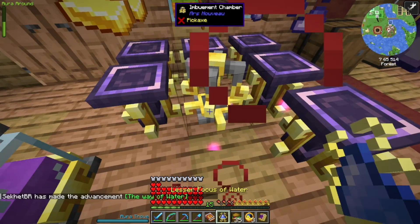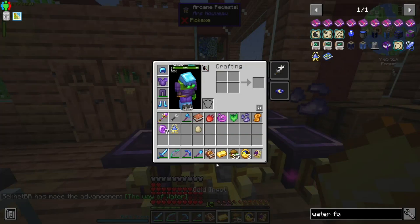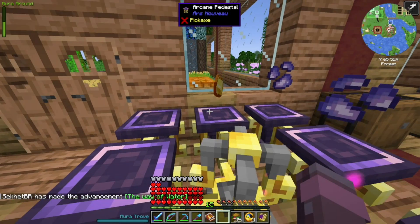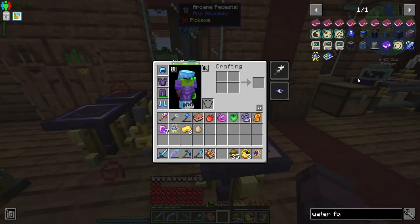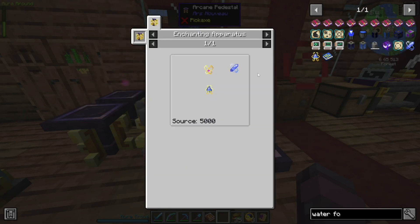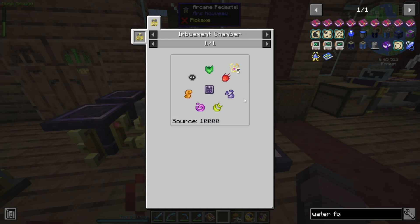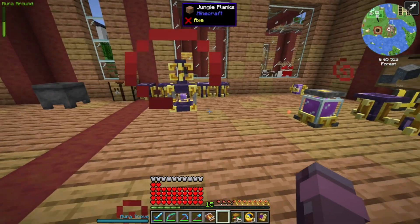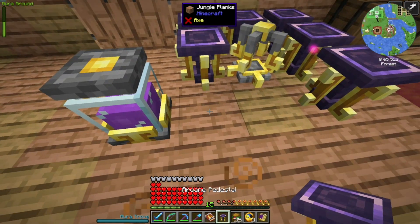It's going to take half a source jar. There we go — one lesser spell focus of water. Then what we want to do is take that and combine it. This is an enchanting apparatus one. But we'll need a mark of mastery — that's one, two, three, four, five, six — so that's even one more. We'll need to keep moving pedestals from over here if we have to. That's going to take one of each. We're going to need more than that.